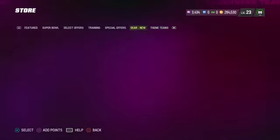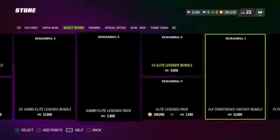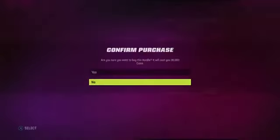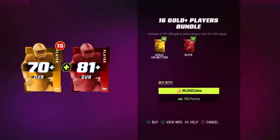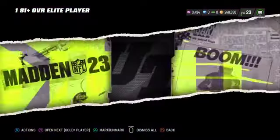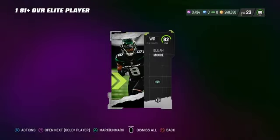We're going to head over to select offers and scroll all the way until you find the Get of Gold. This bundle automatically guarantees you an 81 overall and gives you 16 cards. If you divide 36 — how much you spend — by 16 cards, you're paying about 2,200 coins per card.